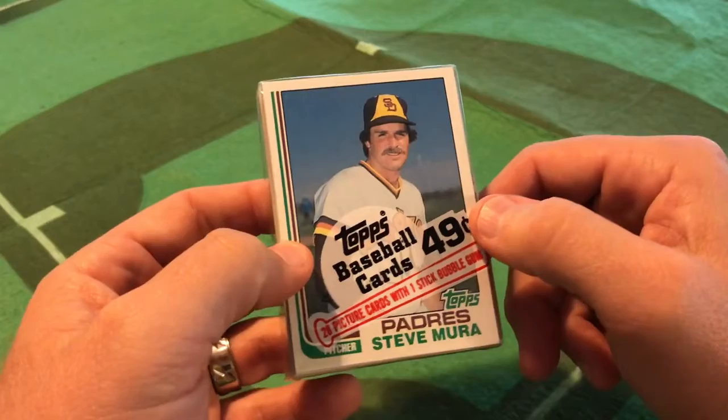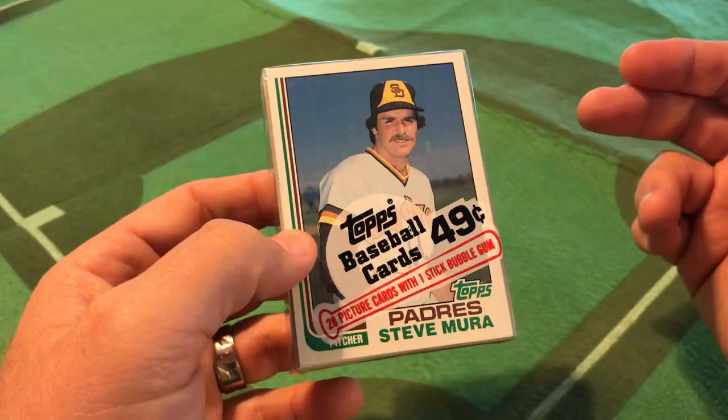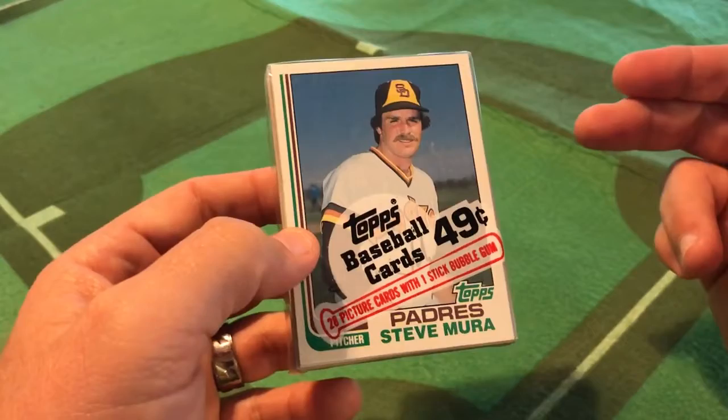It ran all the way up to 1982, where Topps was embarrassed by the Cal Ripken Jr. rookie card — you had Ripken and two other Oriole farmhands that you probably didn't know much about or really didn't care about. So Topps sheepishly had to make a Ripken quote-unquote first Topps card in the traded set in 1982.